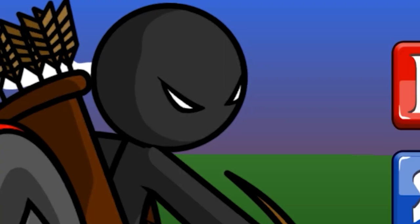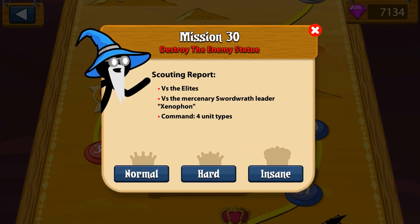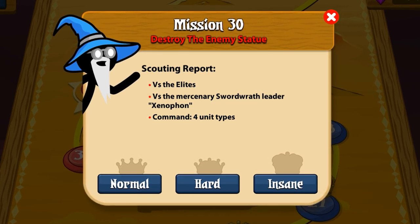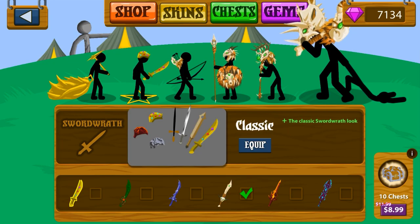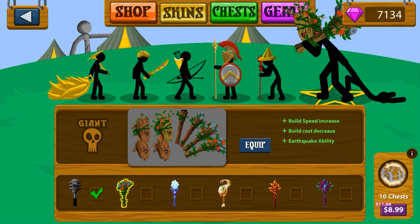Welcome back to Stick War Legacy. Today we're gonna be getting a little bit of history in here. This is Mission 30 — we're gonna be fighting the Swordwrath leader known as Xenophon and the Elites. We're gonna be commanding a bunch of different units. Let's actually do something a little bit weird and try default skins.